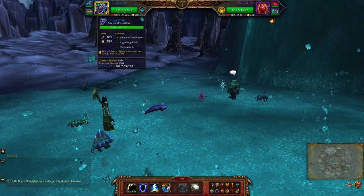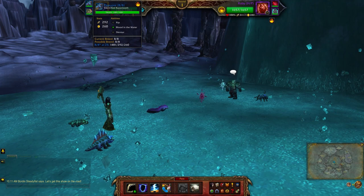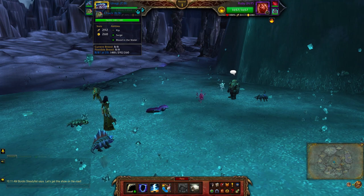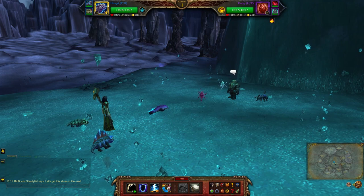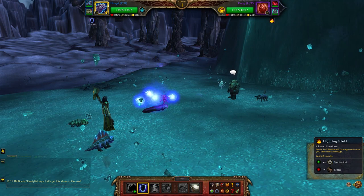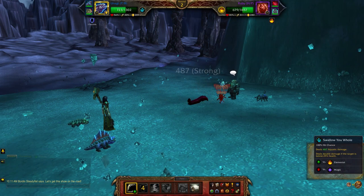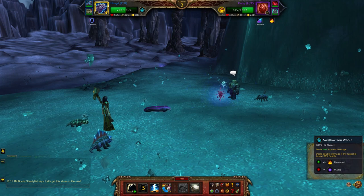I'll be using the Spawn of Ganethys — the abilities are Swallow You Whole, Lightning Shield, and Thunderbolt. Next up is the Electrified Razor Tooth using Rip, Blood in the Water, and Devour. Finally, Chuck with Rip, Surge, and Blend the Water. If you don't have this Crocolis you can use any of the others — they all have the same abilities.